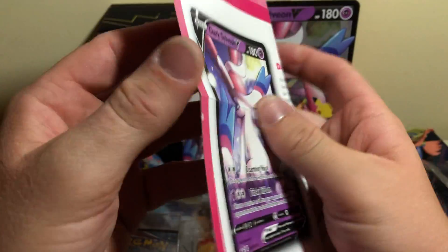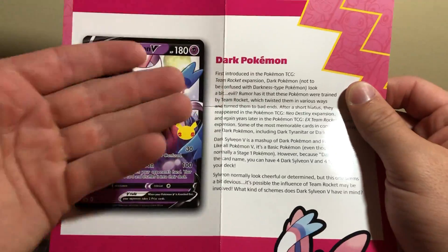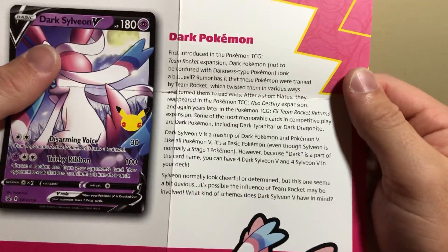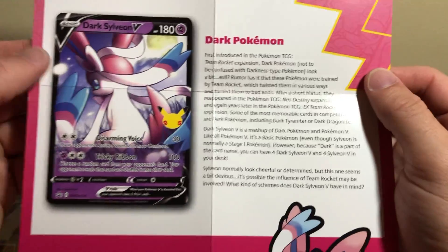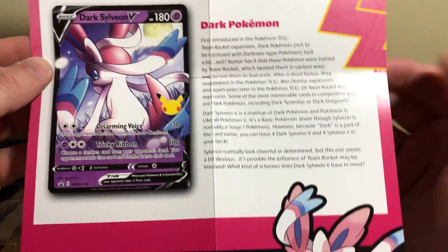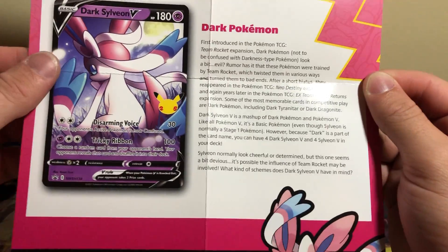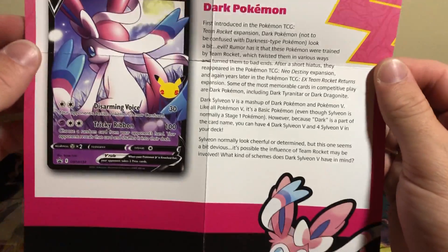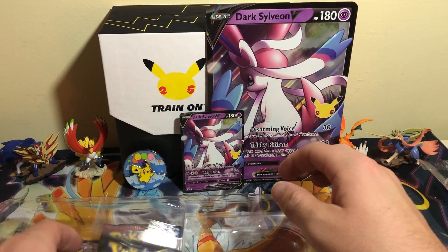We must have missed this in the Zacian box — there's a pamphlet that comes with all these promos to describe what kind of Pokemon it is. This is going to tell you the history of Dark Pokemon. It's just so cool — first started in Neo Destiny, then it came back in Team Rocket Returns. Some of those cards are just the most beautiful cards you'll ever see. And this is just combining old Dark cards with Pokemon V. It is so cool, it really takes me back. It's hard not to get nostalgic during these openings.